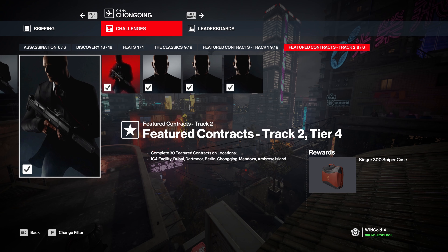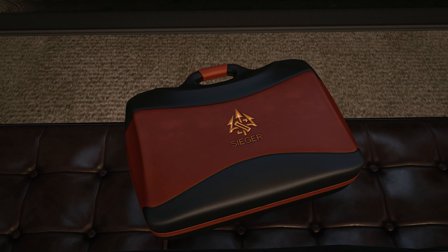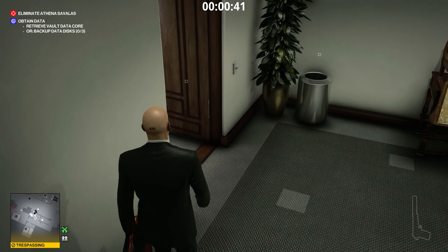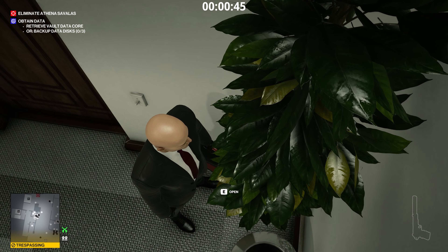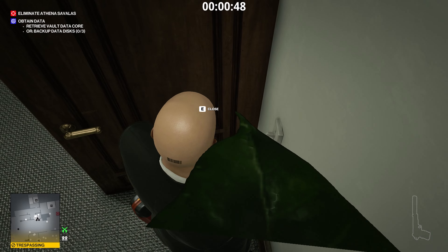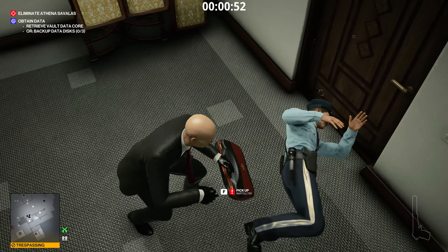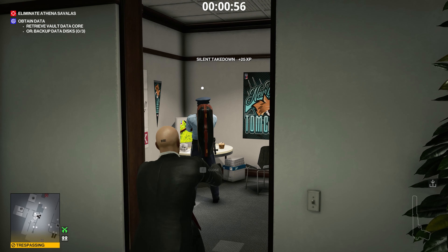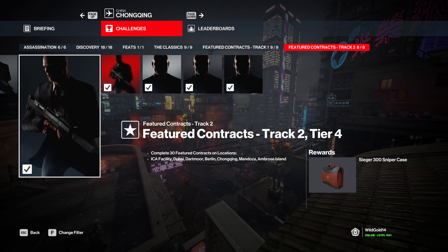30 featured contracts will get you a very good looking Sieger 300 sniper case. This is a very, very unique sniper case. In my opinion, very good looking and very unique in the way it's styled and created — this is very much not a reskin but a very original creation. I'm a big fan of this sniper case. I think it looks beautiful, it's very well made. 30 featured contracts is a bit of an ask, but for this sexy of a briefcase, I think it may just be worth it.